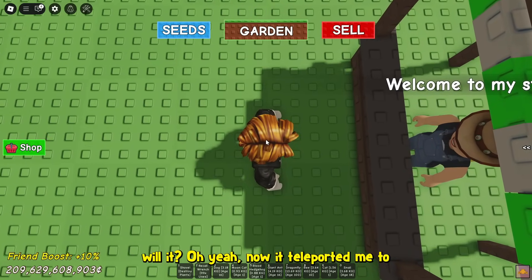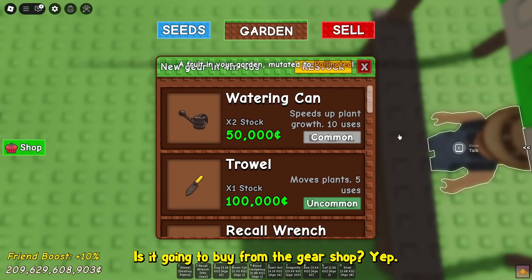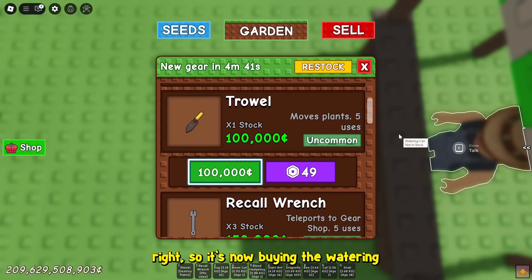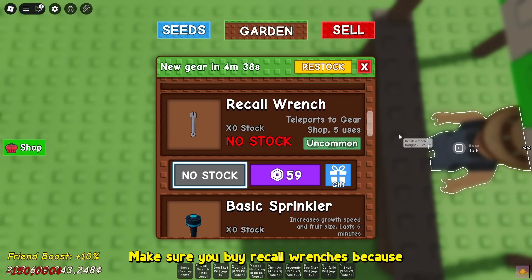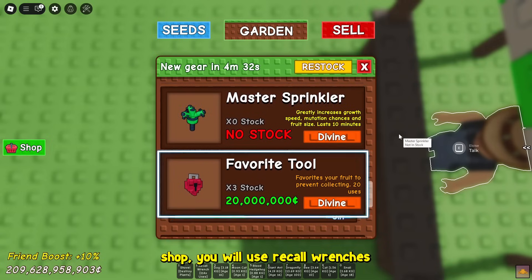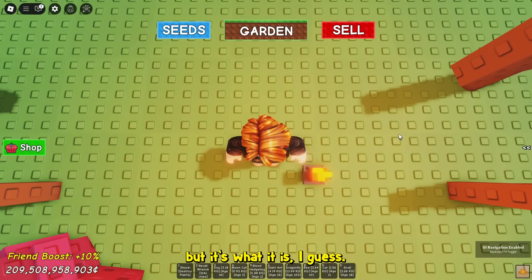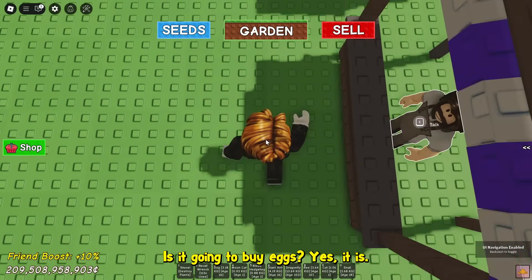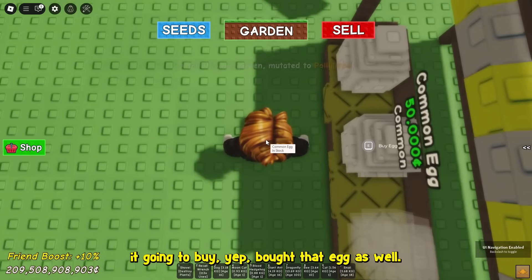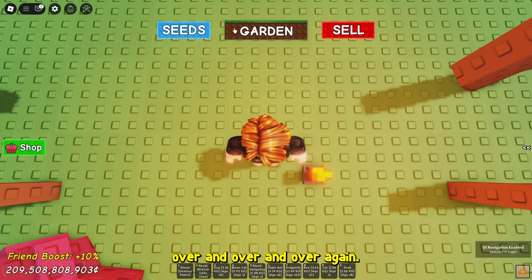Now it teleported me to the gear shop, and now it's going to buy from the gear shop. It's actually working — now it's going to buy the watering cans. It's buying the watering cans, it's buying the trowel. Make sure you buy recoil wrenches, because that's going to be very important. Every time you teleport to the gear shop, it will use recoil wrenches, and you really don't want to be running out of them. Is it going to buy eggs? Yes, it is — it's going to buy the eggs as well. It bought the common egg and all of the eggs in the game. It's just going to repeat itself over and over again.